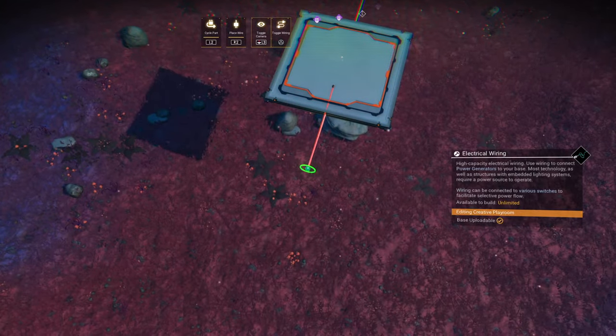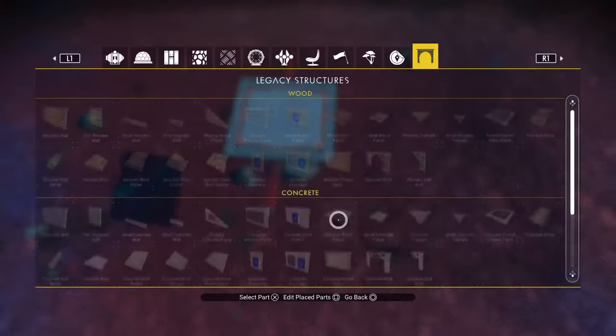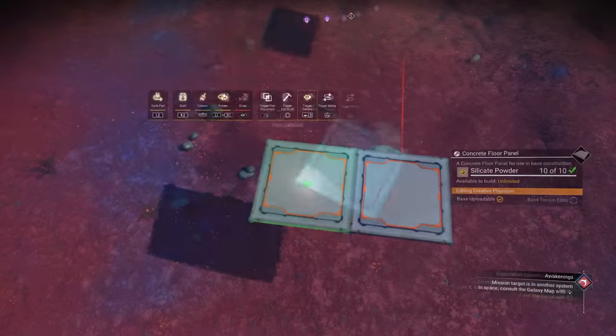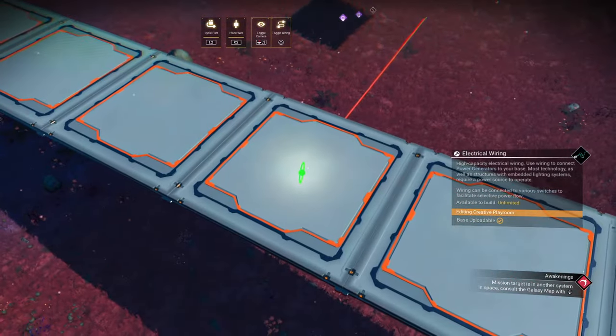Reverse wire glitch from the other side and pull the wire to the previous wire, delete the top wire, and count four floor panels from the centre to the top. Now for left and right, count three floor panels out and from the top edge reverse wire glitch and pull the wire to the centre.